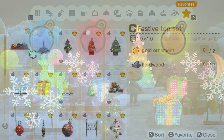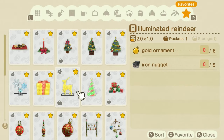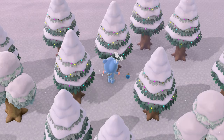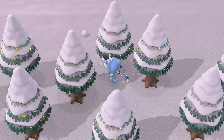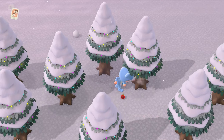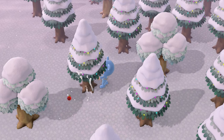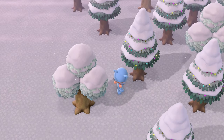These are important to collect if you want to craft any of the festive items you see here in my DIY app. You can only collect ornaments from cedar trees. When the festive season starts, a random number of fully grown cedar trees on your island will become decorated. If you don't have any cedar trees on your island, you won't be able to spawn any decorated ones.